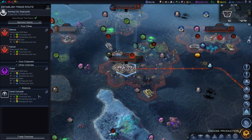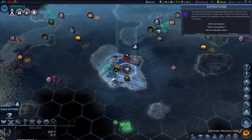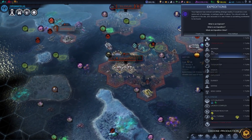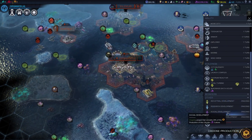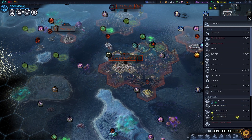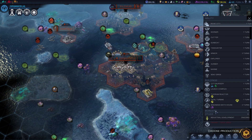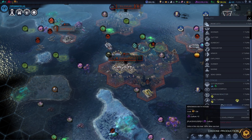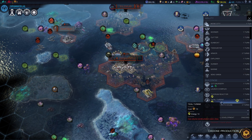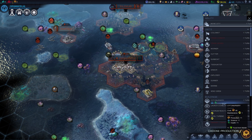Looks like I'm sending the trade route to Camp Cascade to get the extra food. My explorers were really getting a lot of work done this game. Despite the fact that in the build I was playing, there are no resource pods or expedition sites in the water itself — I believe the actual release will have that. I was told that in their internal build they already had that feature, but don't quote me on it. Literally everything in this game is bound to change.